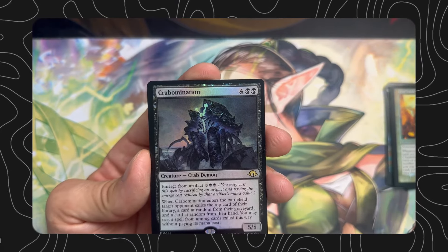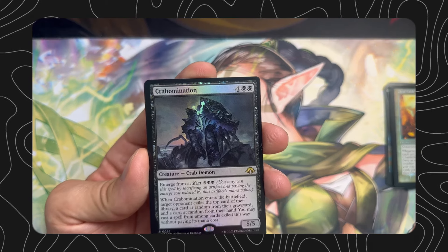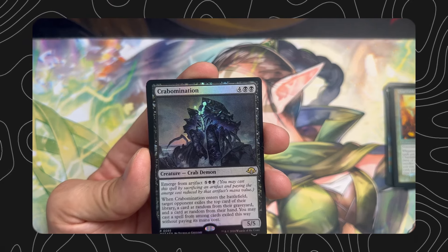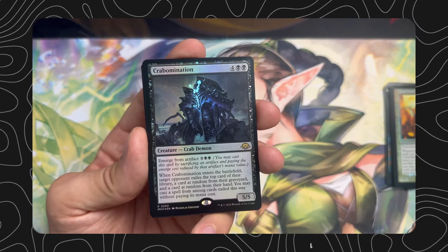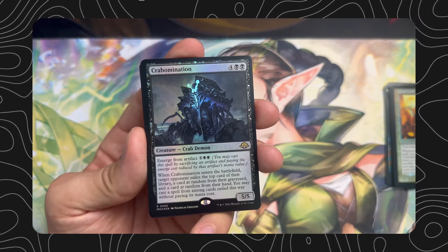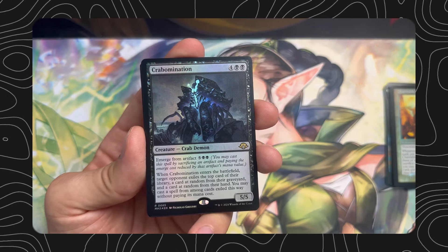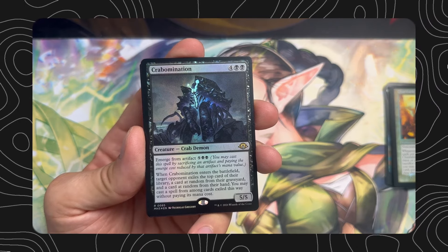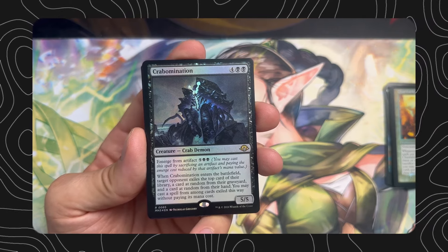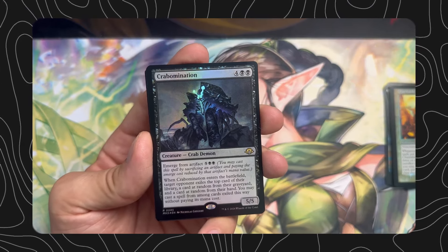We have a Crab-omination — wow, okay, all right. Four black black, 4/5 crab demon, because that's a thing apparently, emerge from artifact five black black. When Crab-omination enters the battlefield, target opponent exiles the top card of their library, a card at random from their graveyard, and a card at random from their hand. You may cast a spell from among the exiled cards without paying its mana cost.